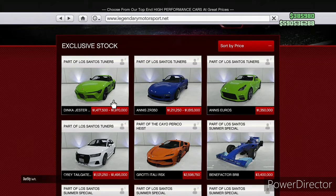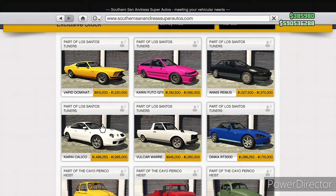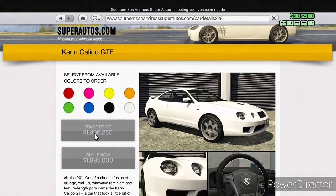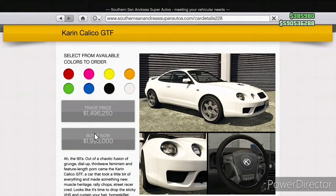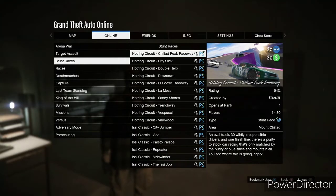Now let's get into the new cars. Over at Legendary Motorsports, the Dinka Jester is the one that catches my eye out of the four available. The Annis Euros is the only car on Legendary Motorsports that doesn't have a trade price, which is interesting. All six cars on Southern San Andreas do have trade prices. The Karin Calico GTF is the most expensive of the Legendary Motorsports lineup.